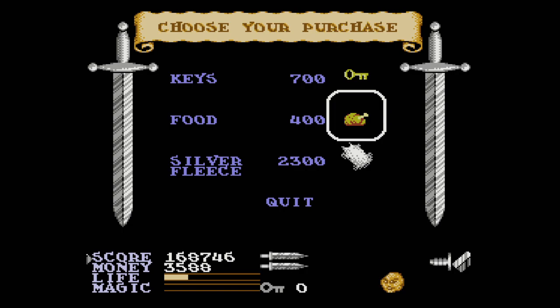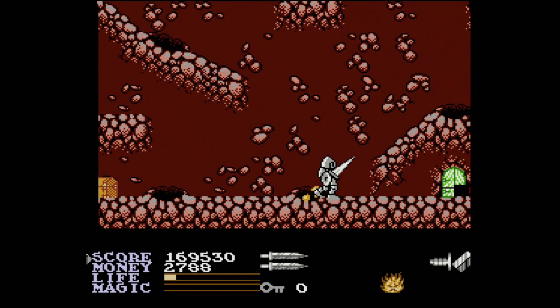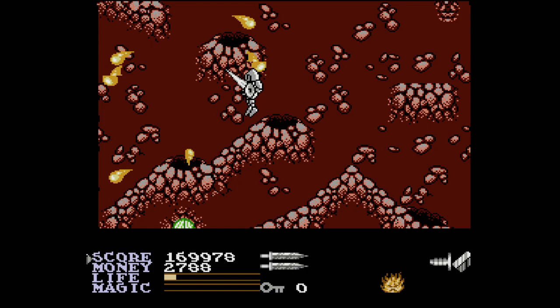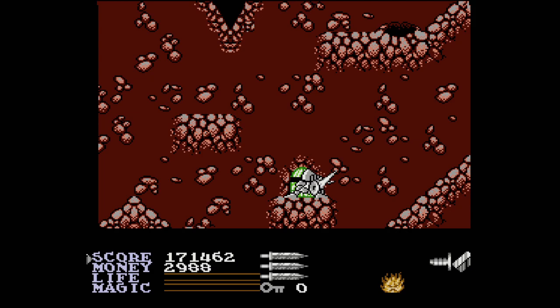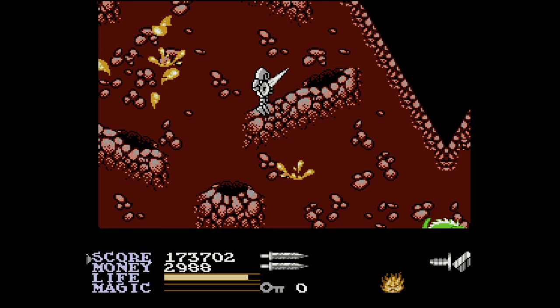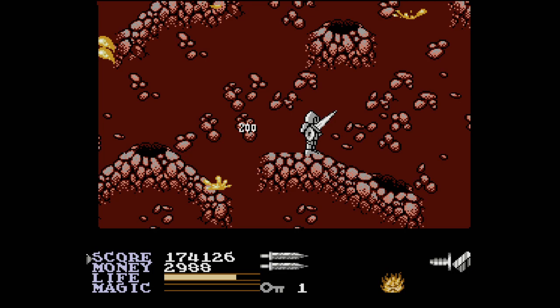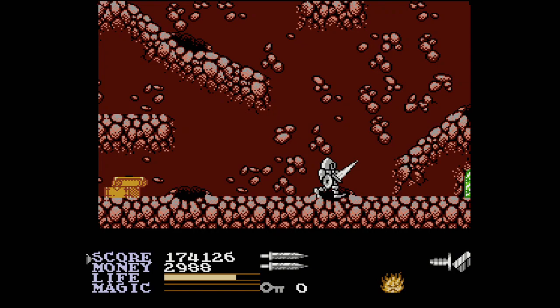Let's buy a little food. I'm probably going to need keys. One of those is a treasure chest — oh, extra life, great! There's a key. Fleet foot spell — Fleetwood Mac spell.